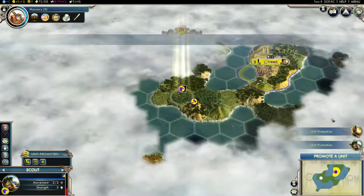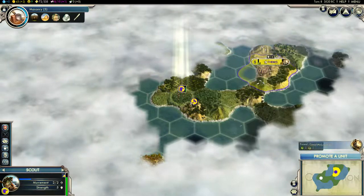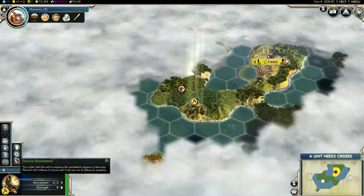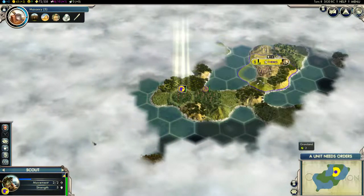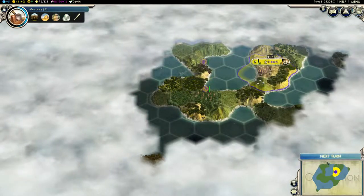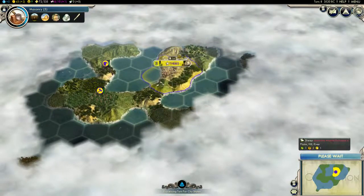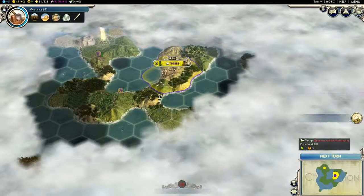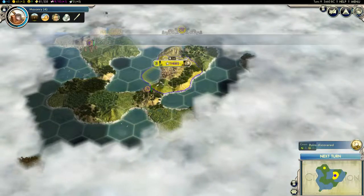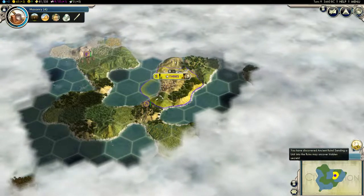So now I've got a half-dead scout and a half-dead warrior. Get out of here, go find something. I love the fog of war — it just looks so awesome, it's a very nice touch.